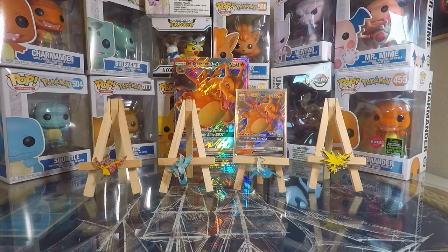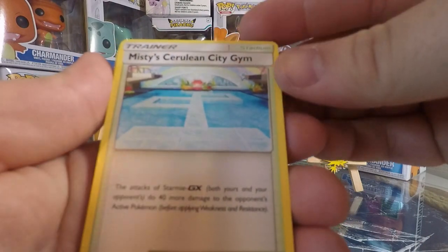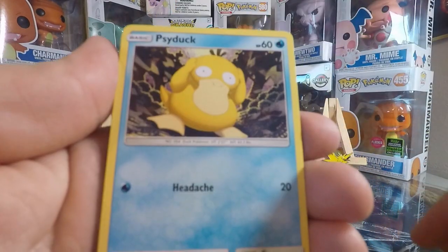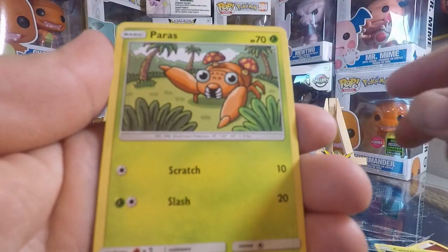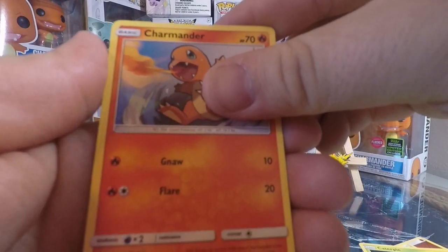I'm going to do the pack trick. Fighting Energy, Misty's Cerulean Gym, Lieutenant Surge's Strategy, Pokemon Center Lady, Psyduck, Ekans, Caterpie, Paris, Charmander, Charmander.